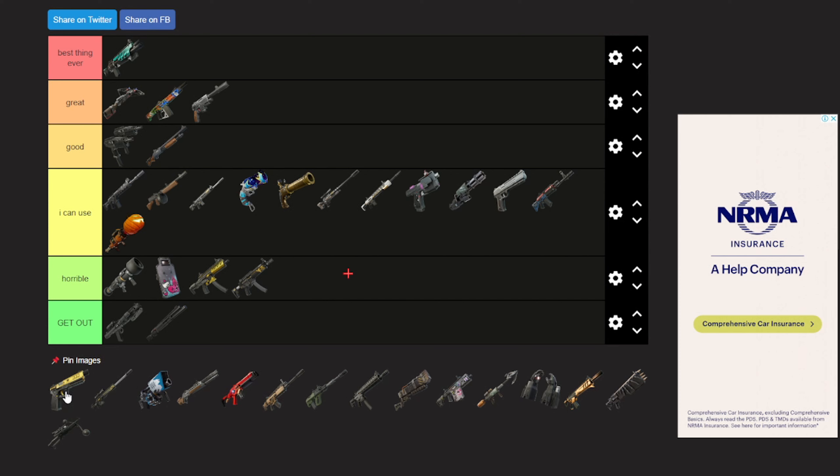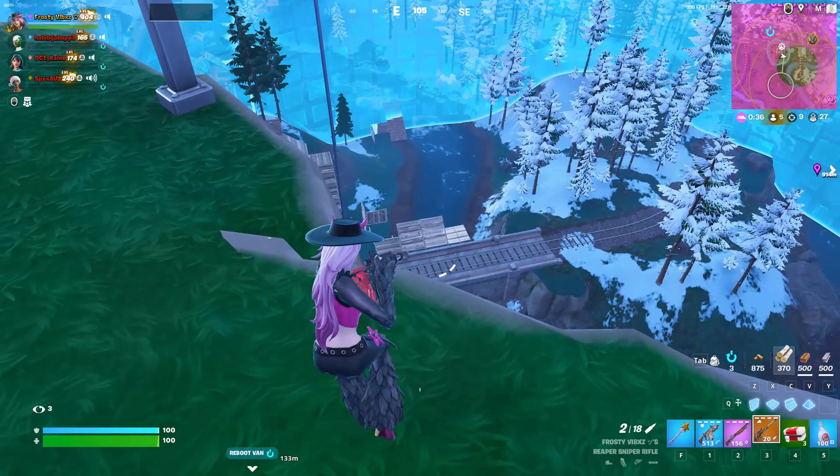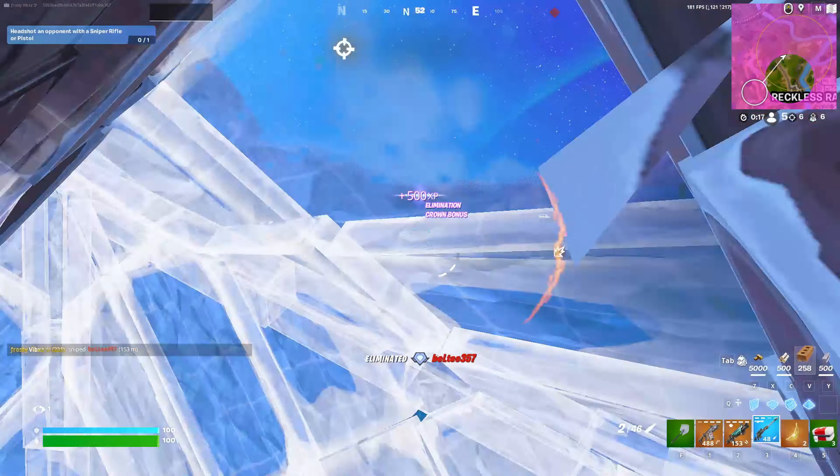Now we got the Ranger Pistol — this thing actually shreds. I'm just gonna put it in great, maybe even top tier. The Reaper Sniper Rifle — best thing ever. It's the most fun item in Chapter 5, you have to agree.